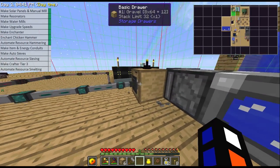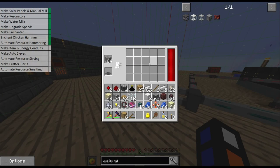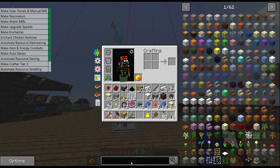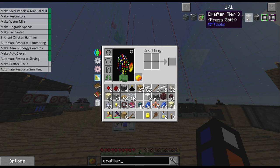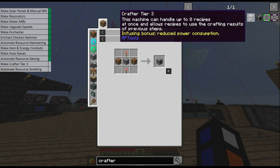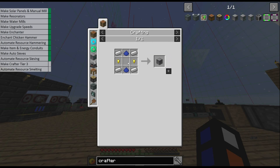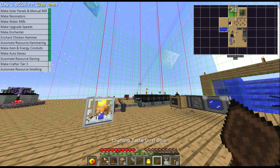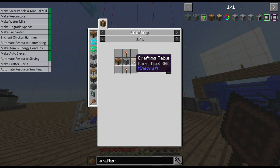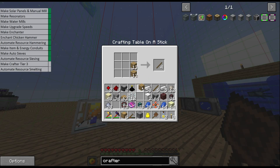Now we have our gravel being automatically created from our hammer and being fed into an automatic sieve doing the sieving. We've made item and energy conduits, we've made an auto sieve, and we've automated the sieving. The next thing I want to do — because we're going to be getting the pieces — is craft them ready to be smelted down. I am going to make a crafter, the tier three version, because we need as many recipes as possible. Each one only has a certain amount of recipes — hold shift and it will hold two, four, or eight.